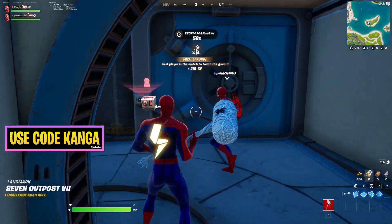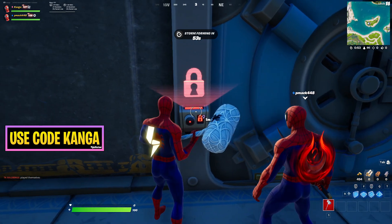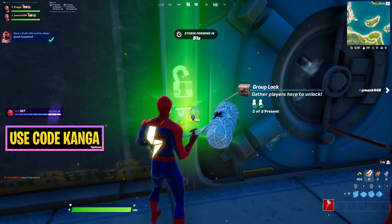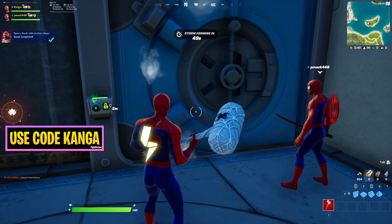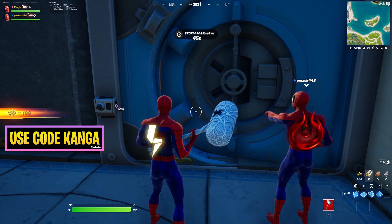You'll see this vault in the basement — you just walk up to it. Once both players are present, you can see it's going to open up like so. And then you can see the challenge completed notification. The vault is now opening up.